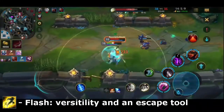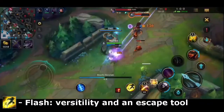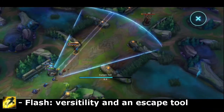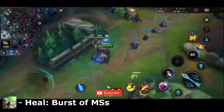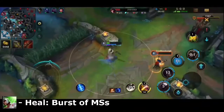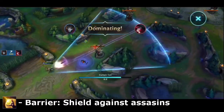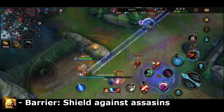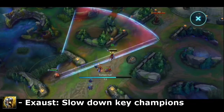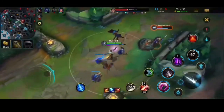For Jhin's spells, take Flash for its versatility — you can engage and disengage more easily and escape sticky situations since Jhin does not have a dash. Next, take Heal because it gives him a burst of movement speed. However, you can also take Barrier against team comps with more burst-oriented champions. I wouldn't recommend Exhaust — I would recommend Heal or Barrier over it.